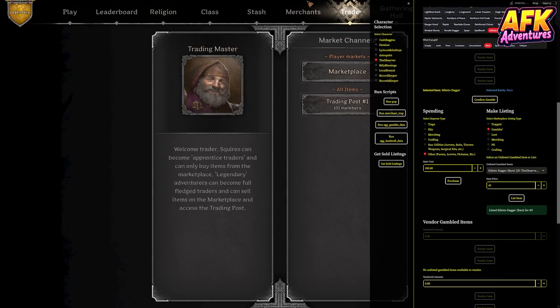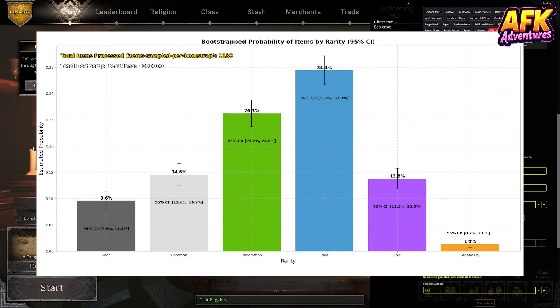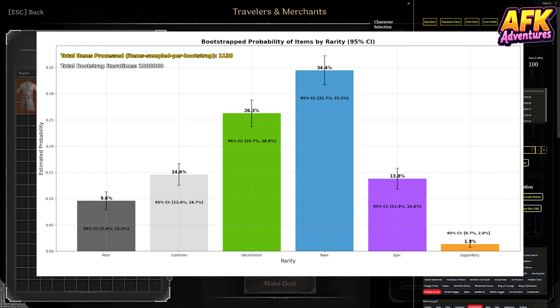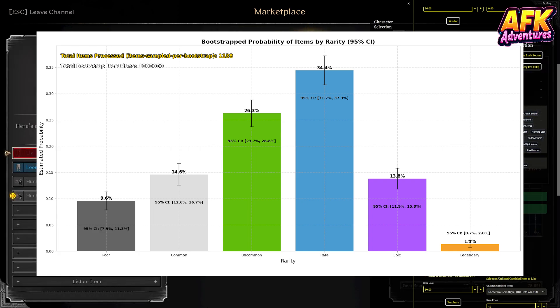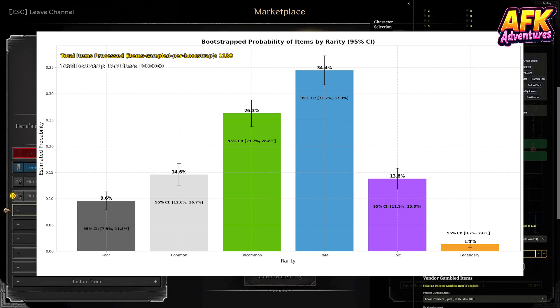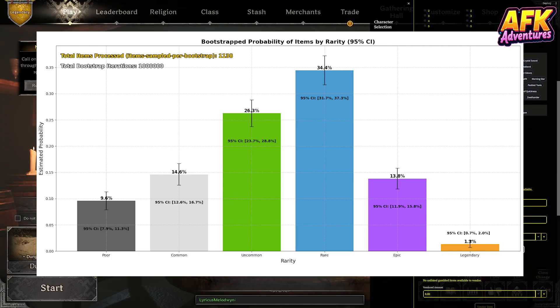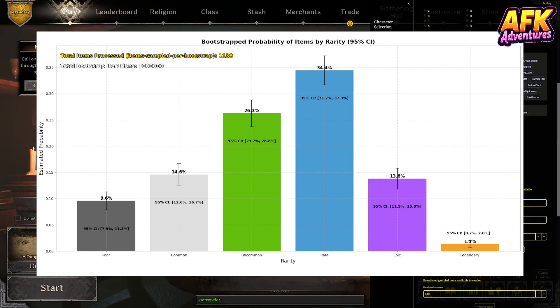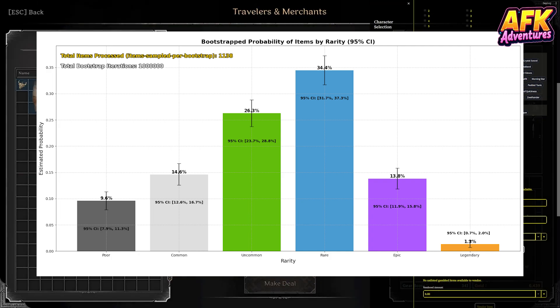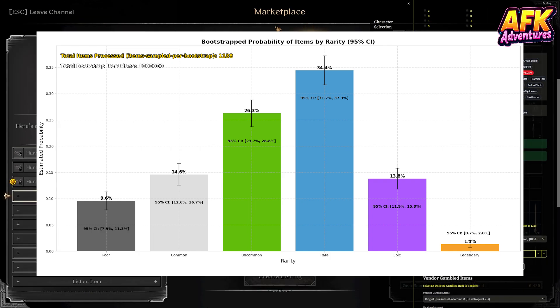Here's the estimated probability of pulling each rarity of item from the Goblin Merchant. Note: this data excludes accessories, which can only be uncommon. In other words, this data is exclusive to weapons and armor. I'll get to accessories later if I gather enough data on them. So far, I've purchased 1,138 armor and weapon gambles. The bar chart shows the estimated probability of each rarity and a 95% confidence interval. So, what's a confidence interval? It's just a fancy way of saying we're pretty sure the true chance of pulling an item of a given rarity is between x and y percent based on the data we've seen so far.